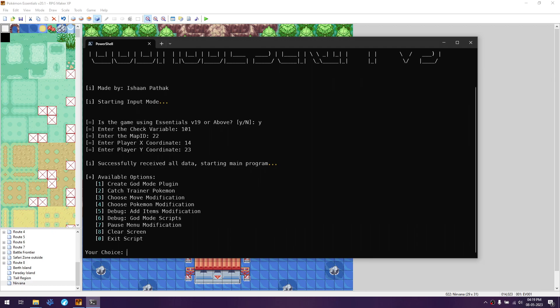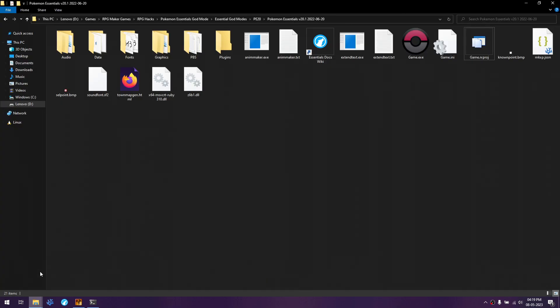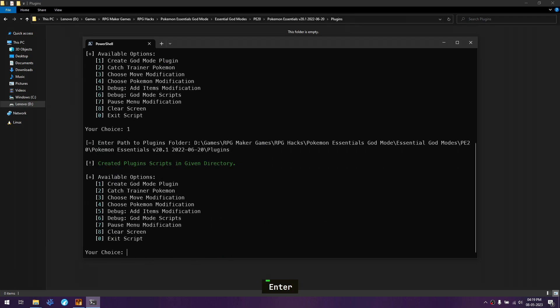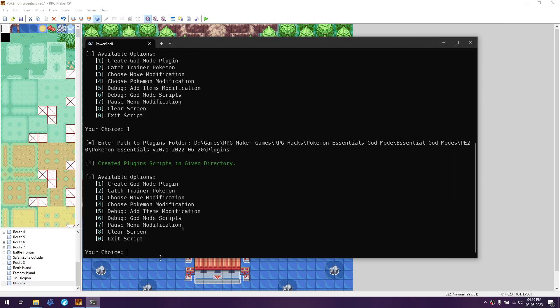First, we're going to create the god mode plugins — select the first option, press Enter, go to the folder of the game you're hacking, go to the plugins folder, click on the address bar, copy it, go back to the scripts, paste it, and press Enter. After that it will create the scripts. Then go back to the scripts copier.